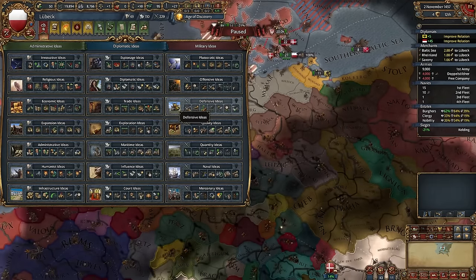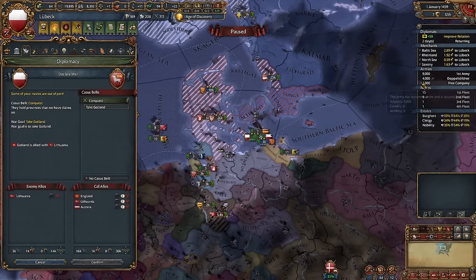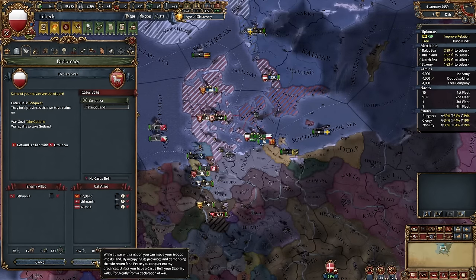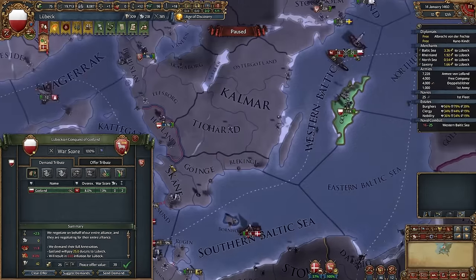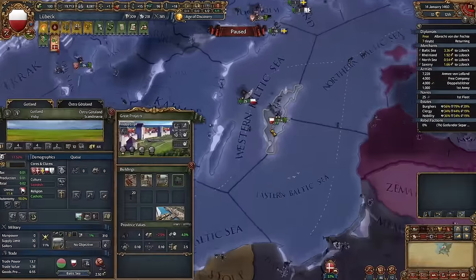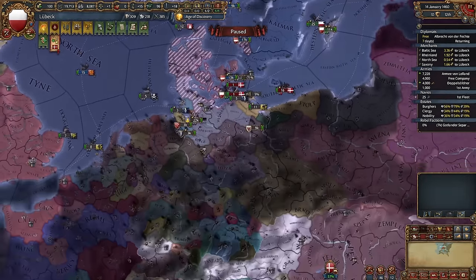As your first idea group, take Diplomatic — that's always the best idea in the HRE. The war with Denmark will take some time, but we can conquer Gotland in the meantime. Lithuania won't support Gotland because we are at war together. Let's conquer Gotland — very good province. Let's fort here; no one would even land here.